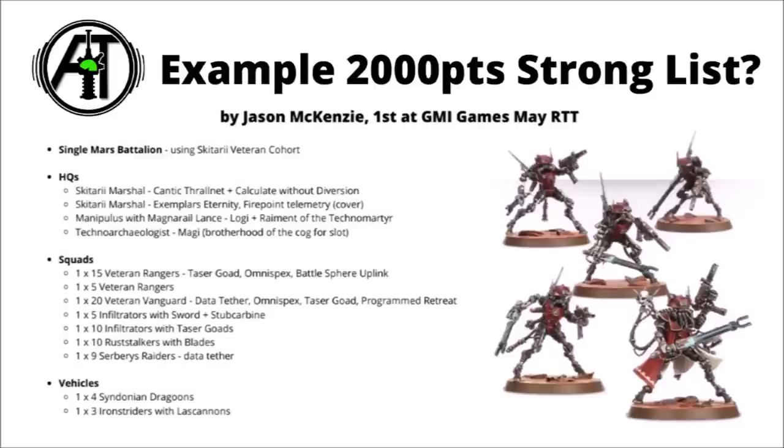Finally, here's just one example of a rough 2,000-point list at the moment — one I featured on the channel previously. Admech certainly haven't been doing too well in recent tournaments, but this one's an example of one that won a small tournament, written by someone called Jason McKenzie. This one was written prior to Nephilim, which placed some hefty restrictions on command points, though that's not certain to be staying — we might be able to take more pre-game options after the next January update. I feel like this list showcases quite a lot of the stronger stuff that the Skitari have to offer. It's run using the Skitari Veteran Cohort formation, so no Cult Mechanicus barring a few Tech Priests. The list is pretty broad and balanced-looking within Skitari, with a lot of individual different units.